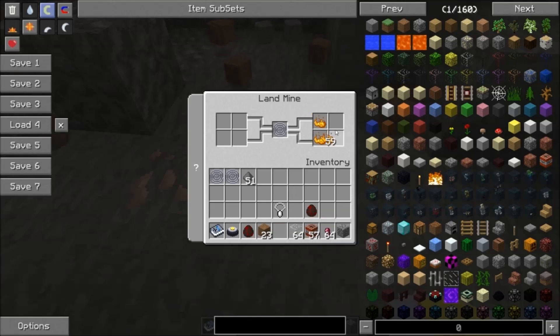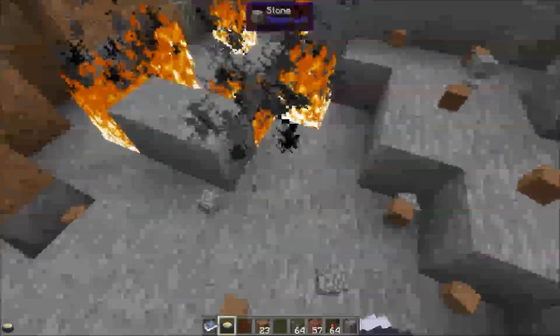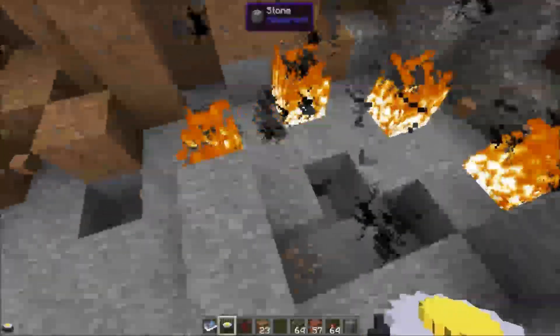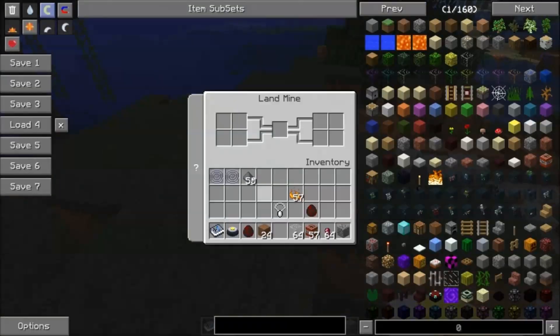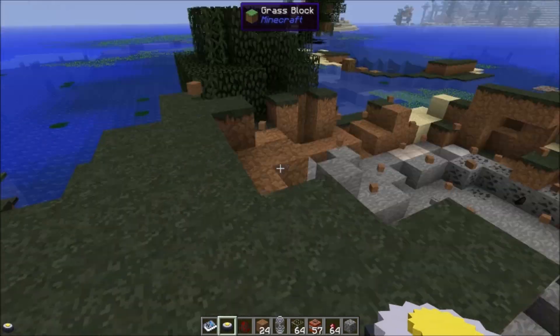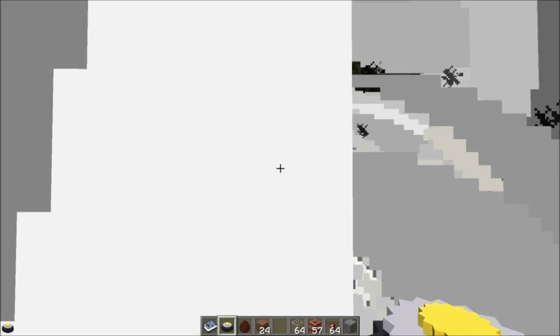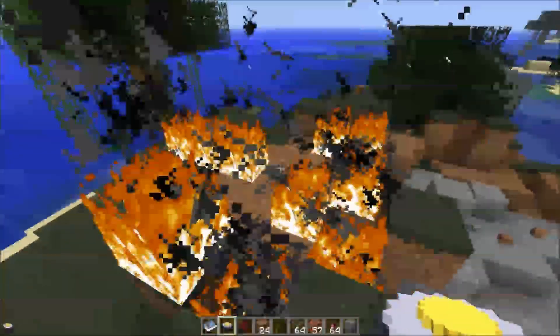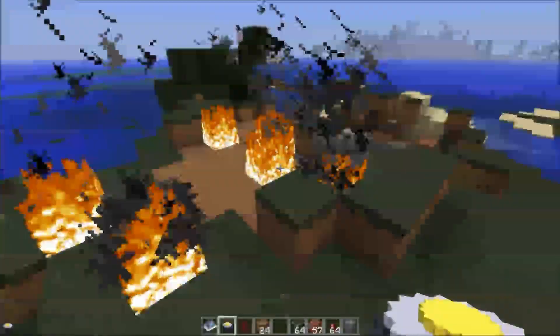We've got blaze powder, which we can put in the right slots. It started some fires. Now the last time I was testing the landmine, the blaze powder didn't seem to do anything. So I place this landmine, put in blaze powder and a wind spring — just blaze powder — nothing. The blaze powder didn't do anything extra. But when I put a gunpowder in here and blaze powder and a wind spring, now it starts fires. So if you want to add blaze powder to your landmines to light things on fire, you need to add at least one piece of gunpowder — otherwise the blaze powder doesn't do anything.